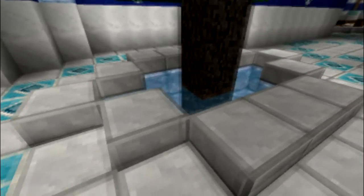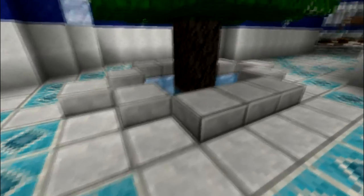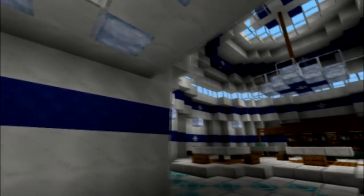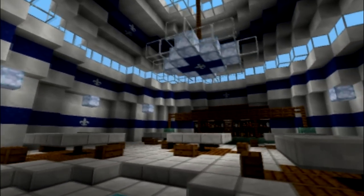Here is a little cozy place. I used some glowstone to light up the water. Here you can see the ceiling is done a bit extraordinarily using some glass and glowstone. And we are in the bar.